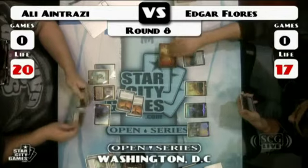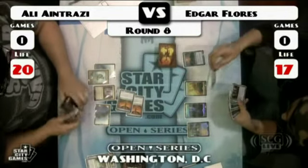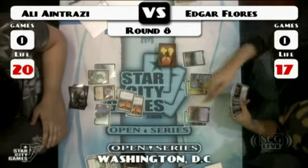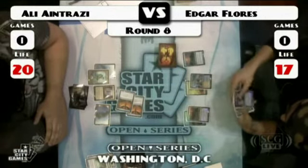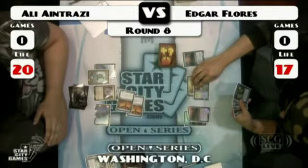I'm surprised that Antrazzi kept — I think he kept the Treasure Mage on top. He has two six-drops in his hand already. But once he gets an Architect, he can just cast all of them.